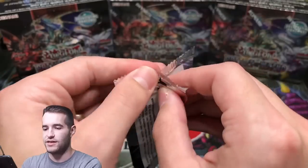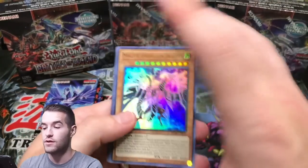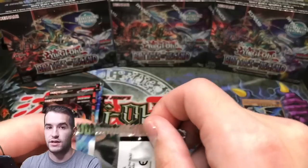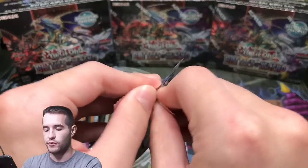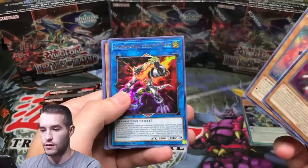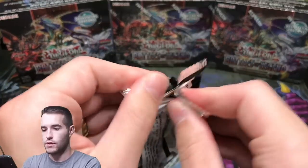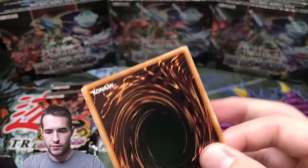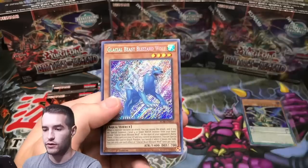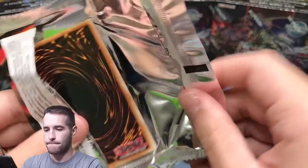Psychic Wave, Fossil Warrior Skull Knight. It wasn't the Skull King — it was the Skull Knight. The King is good, the Knight not so good. Fossil Fusion — I guess people were hyped about this, their prices are probably still a little high. I would think they'd go down a little bit because I seem to be pulling them a lot. I'm a small sample size though, maybe I'm just getting lucky. Fossil Warrior Skull Bone. Solid Man, Great Sunlight Wolf, Specimen Inspection. That one opened up super weird — maybe it has the Starlight in it. Afterglow, Blizzard Wolf.